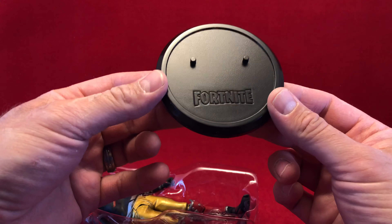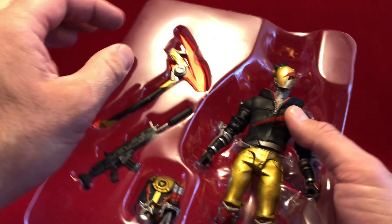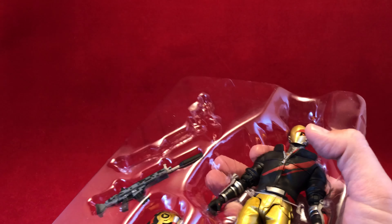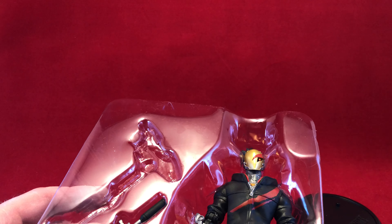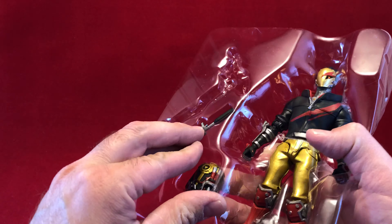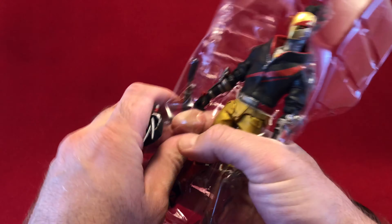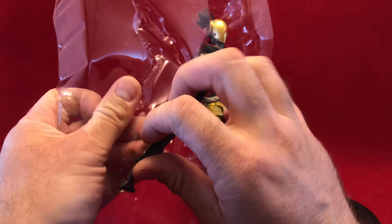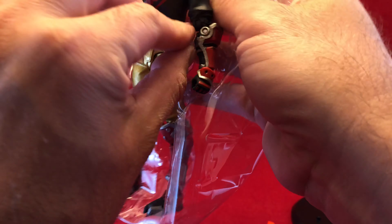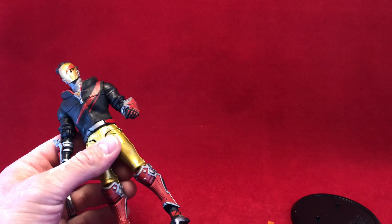Every time we open these, we have to pop one of these out. This is the stand that it comes with, and we have to say a little prayer for Todd McFarlane and say thank you, Todd, for giving us action figure stands — every time, we've got to acknowledge that. A lot of times on his new DC stuff, he gives you not only a stand, he gives you a card with it — a collector card. How great is that? That's almost like a real tool. That's like back-in-the-90s good.